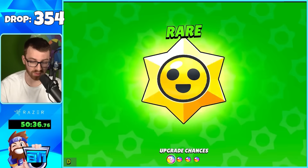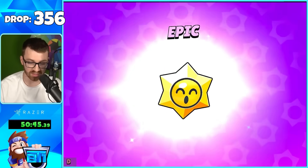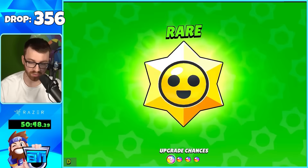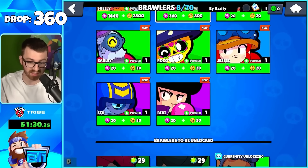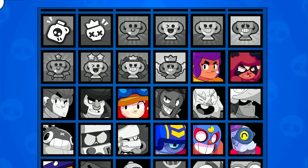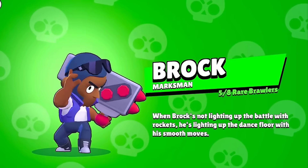Do you guys like it? I think it's really cool that you can get skins just playing for free. We get Poco and credits, getting close to Brock — 360 credits — and eight brawlers, a lot of skins, more profile icons than I know what to do with, and a good amount of pins.